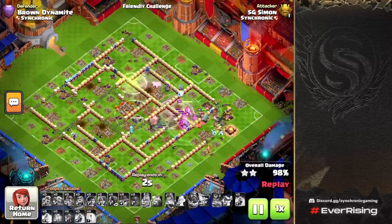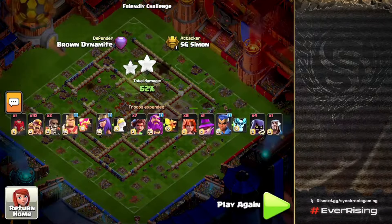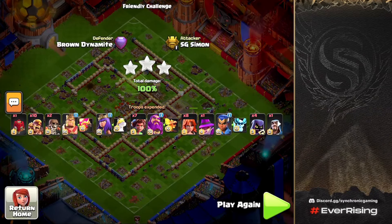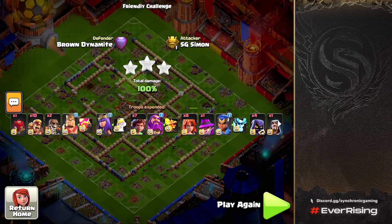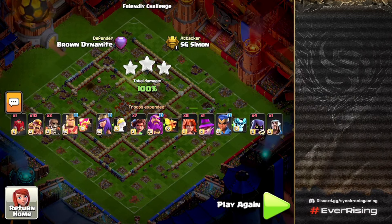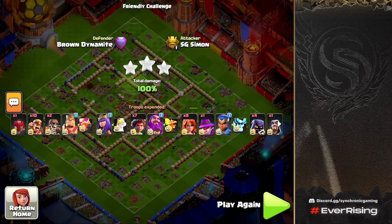Hopefully this guide helps you understand how to use Root Riders with the Jump Spell — when to use the Jump Spell, how to deploy it, and different ways to attack bases with various layouts and spell tower combinations. Thank you so much for watching, it's been a pleasure. Hopefully we'll see you again on the Synchronic Gaming channel.